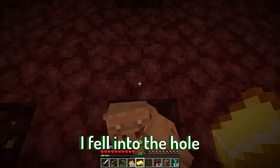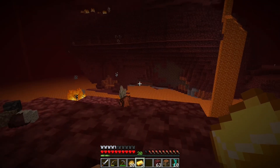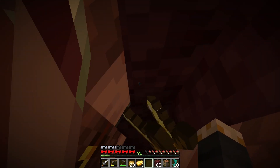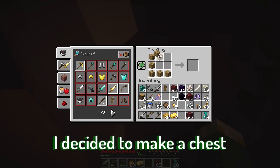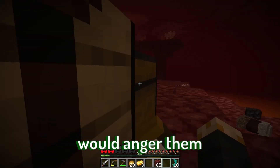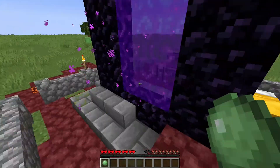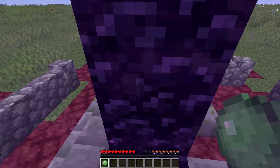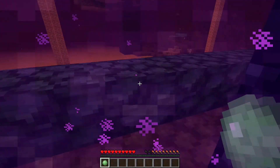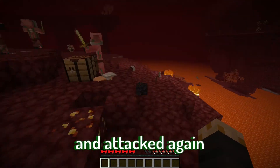I fell in the hole by accident and was not sure what to do. I decided to make a chest to put away all my items, but I did not realize that would anger them. I was in panic mode and ran as fast as possible to get my items. The Piglins took the most important items and attacked again.